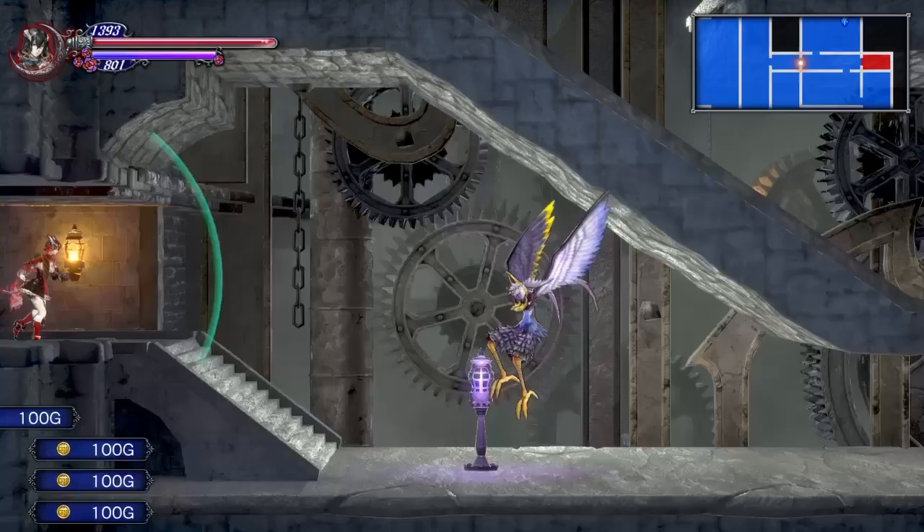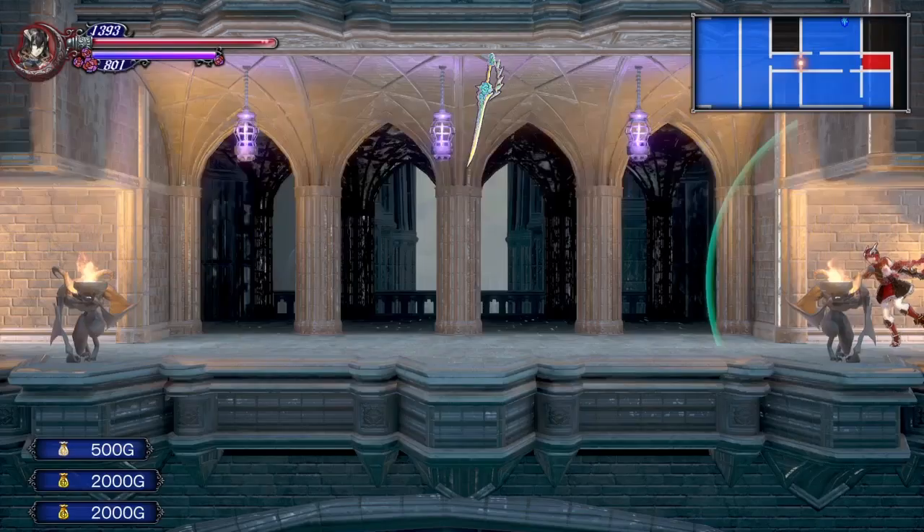The best part about this room in particular is it drops a lot of 1000 and 2000g money drops, which is very good for building up your money quick. In this game you need a lot of it in order to get the equipment and also the guild trophy.